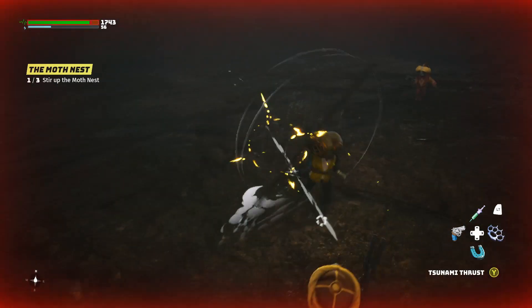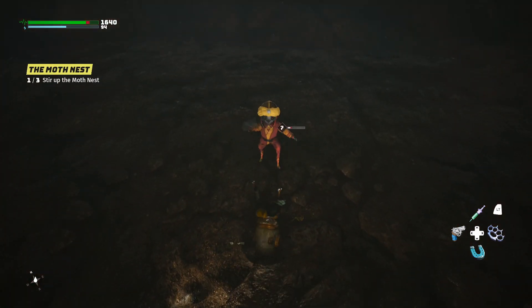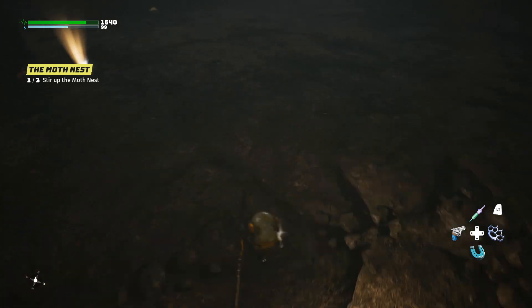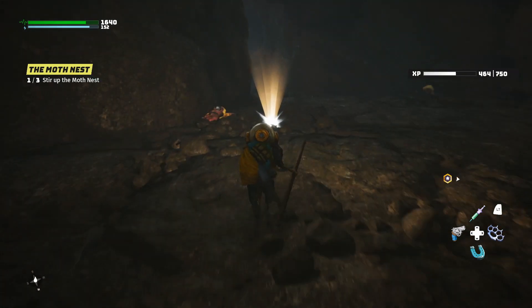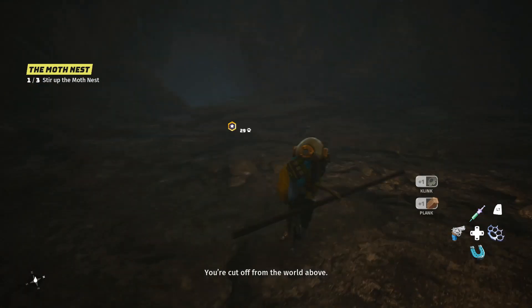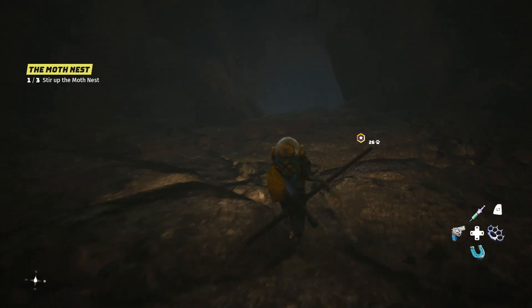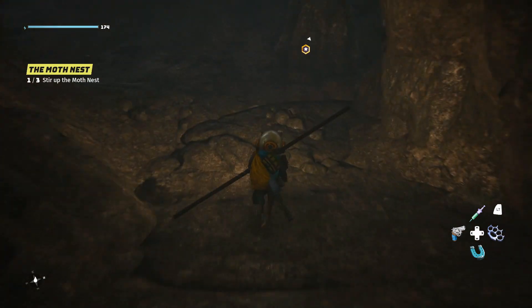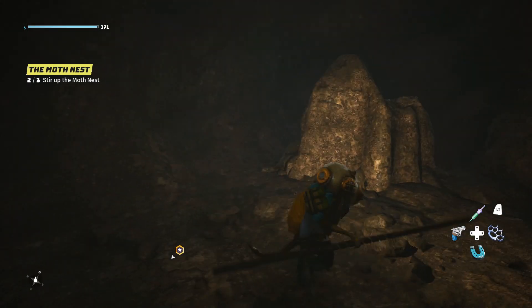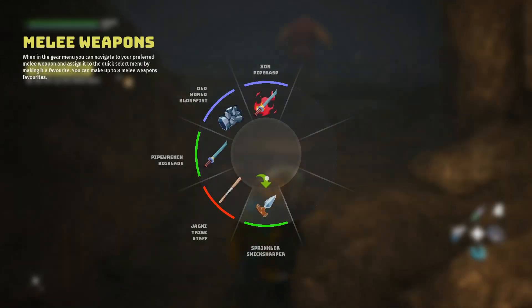I wouldn't have minded if it added a sort of lock-on option — you've got to hit that thing dead on and it misses. I've managed to get a special once where you do three different power attacks and you get the special. You've got to go special with melee, special with range, special somewhere else — and then you get your ultimate special. They're not moths, they're flies. Well they're just little moths — I thought there'd be a big moth that attacks the outpost.